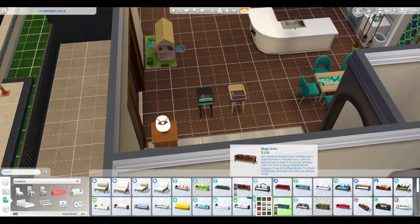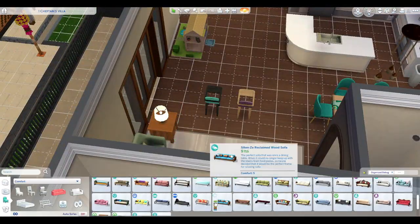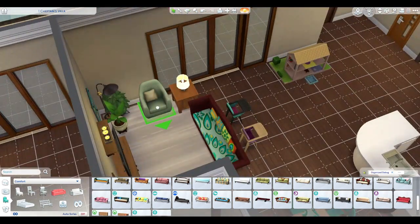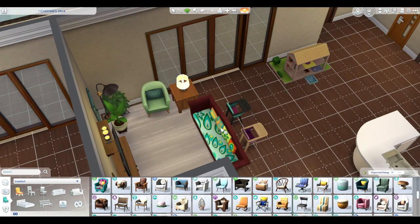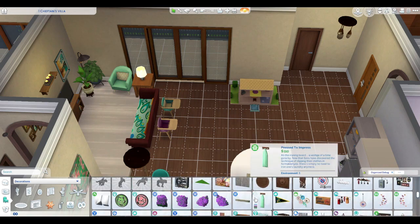I decided against that sofa and used the matching sofa for the table instead. I like it — it's the fun, funky family vibe. The other thing is I didn't try to clutter these up too much because in order to move into these apartments, you have to be able to afford it.